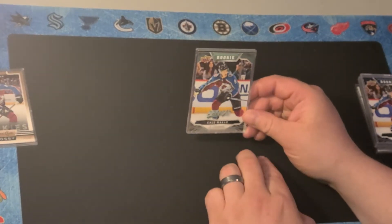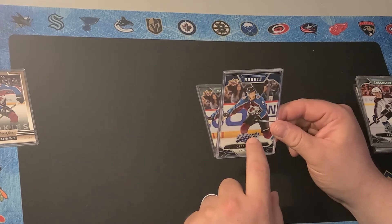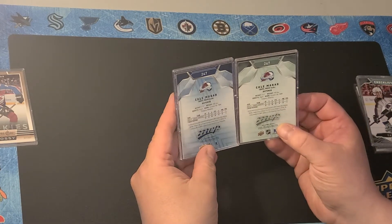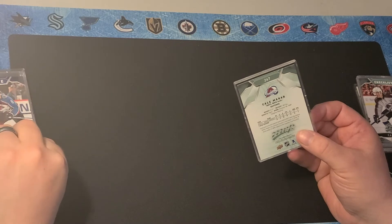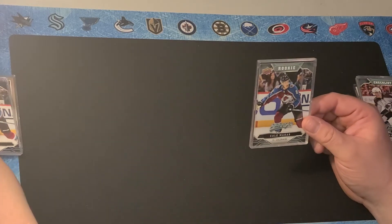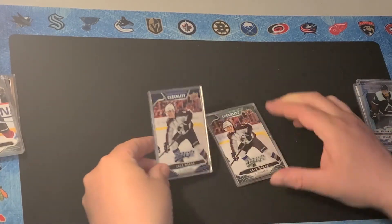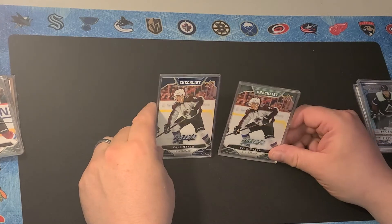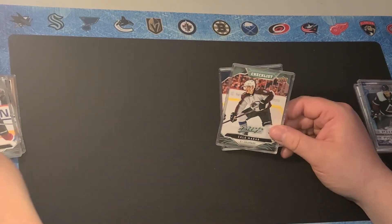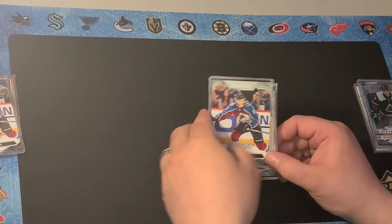This here is his MVP Rookie and you'll notice I got two but they've got different colors. This one was out of the box set so it's got a different color — still numbered the same, but they do that so you can differentiate them. The funny thing is the value of them is basically the same right now, but this one is actually out of a hobby box. I also have the same thing for the checklist — one's out of the box set and one's out of a hobby box. Ironically, even though this is just a checklist card, these are actually the same value right now — both over $20.